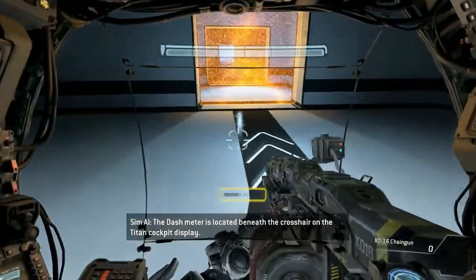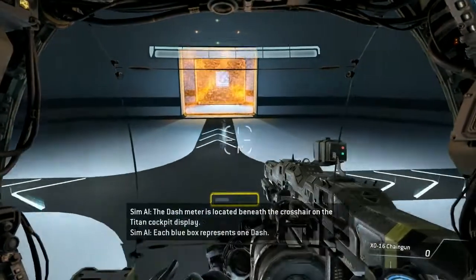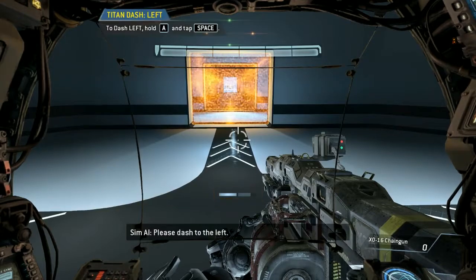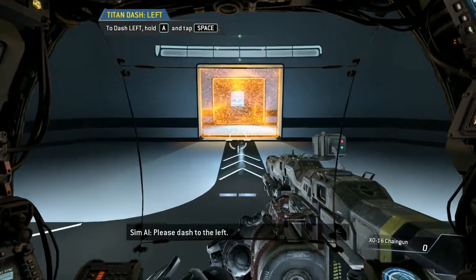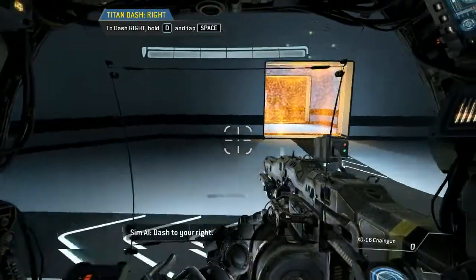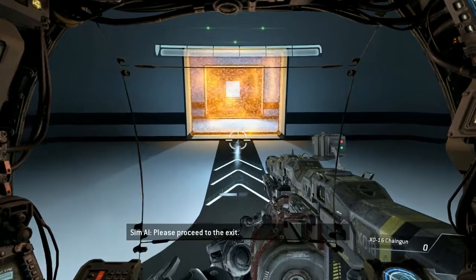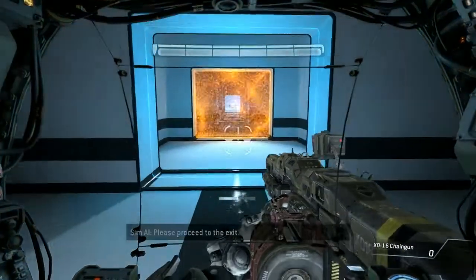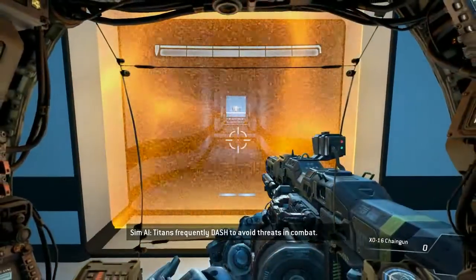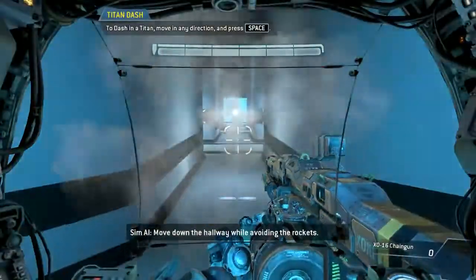The dash meter is located beneath the crosshair on the Titan cockpit display. Each blue box represents one dash. Please dash to the left. Dash to your right. Good job. Please proceed to the exit. Titans frequently dash to avoid threats in combat.